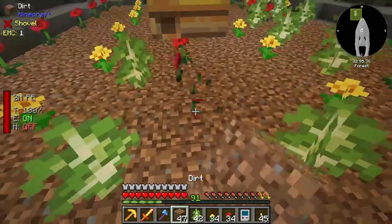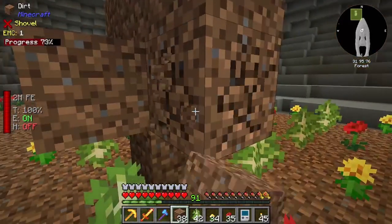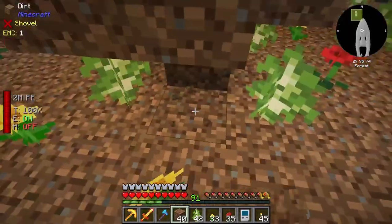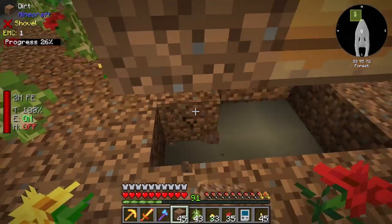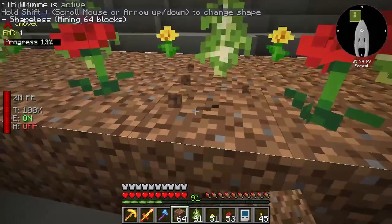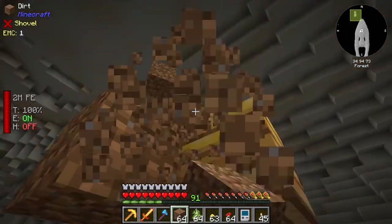I'm actually going to do something a bit mean to the bees, and that is block them in like that. I kind of wish I didn't do it in dirt right there, but it is fine. This is the cool part about having such a massive base - you can build massive things like this and get rid of them whenever. If I'm thinking about this correctly, they should be able to only come out the front, meaning they are blocked in right there.